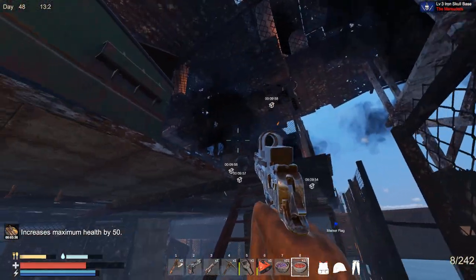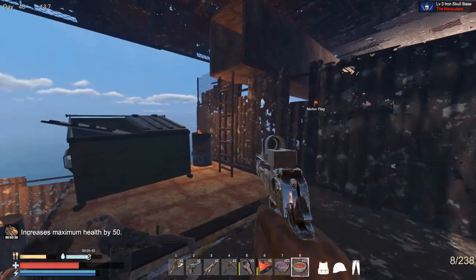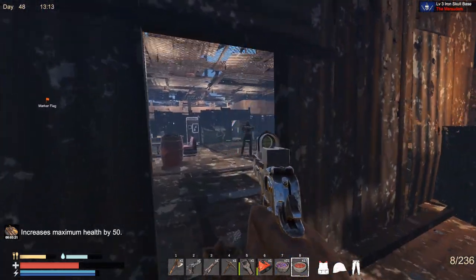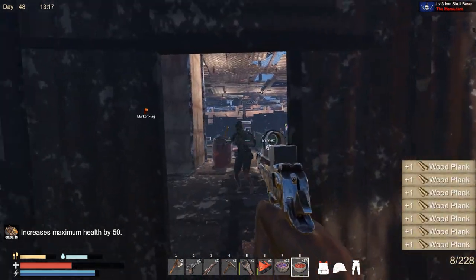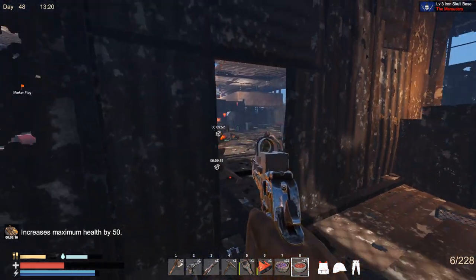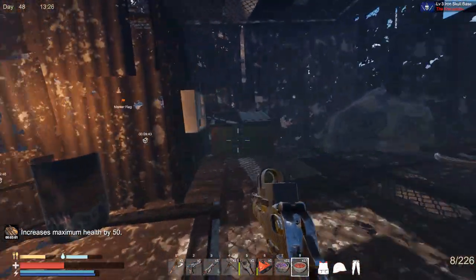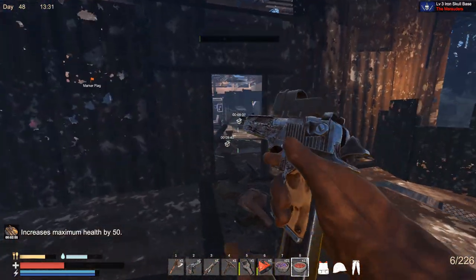Luckily for me this is so easy right now because we are pretty much doing great so far. Got some salad. There's one with a crossbow over there. You could sit here to loot this place — you're gonna need the entire day.